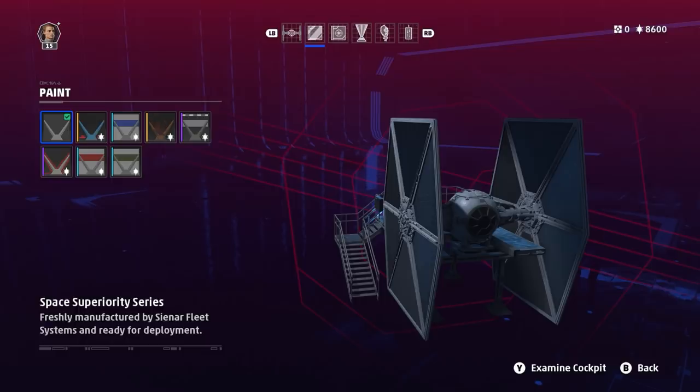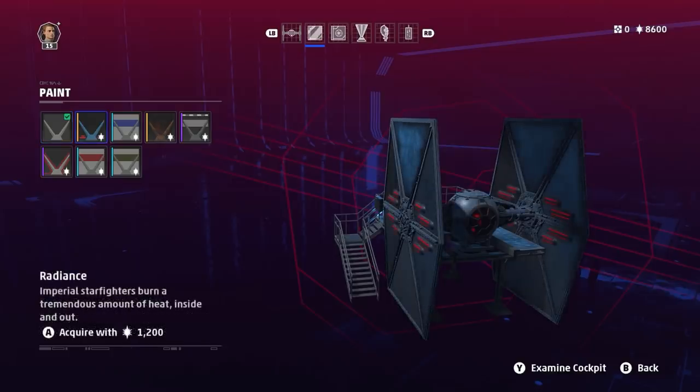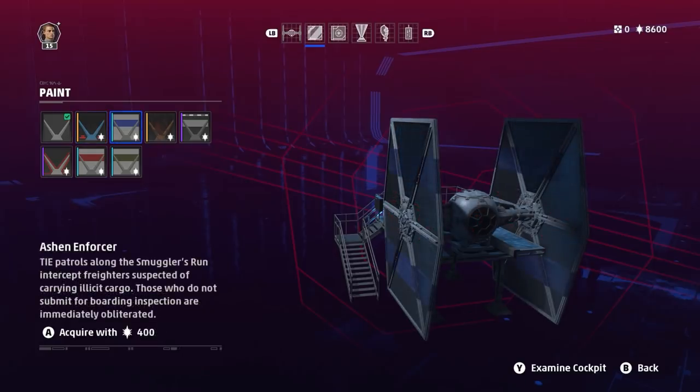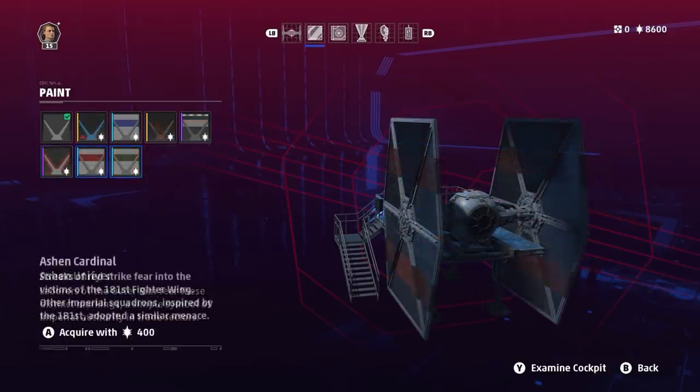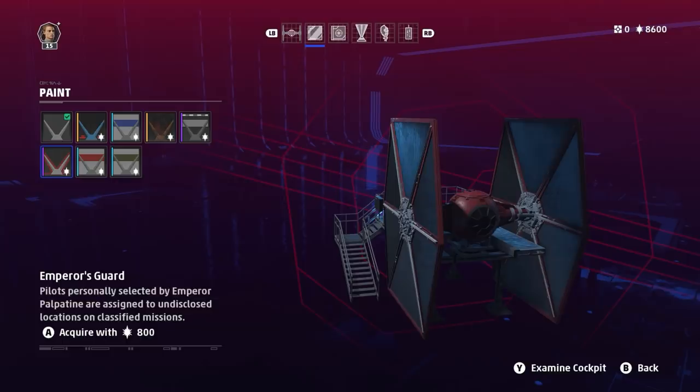On to Imperial customization. You've got the Standard Space Superiority series of starfighters manufactured by Sienar Fleet Systems. Radiance — this one also affects the cockpit interior. Ashen Enforcer, which runs TIE patrols along the Smuggler's Run, intercepting illicit cargo. Volcanic — these starfighters were forged in the fires of Mustafar near the Corvax Fortress, which is actually a reference to Vader Immortal, another VR Star Wars game. Then there's Ghastly Remnant, Ashen Unifier, Ashen Cardinal — a reference to the 181st Fighter Wing from Star Wars Legends — and the Emperor's Guard, pilots specifically chosen by Palpatine for classified missions.